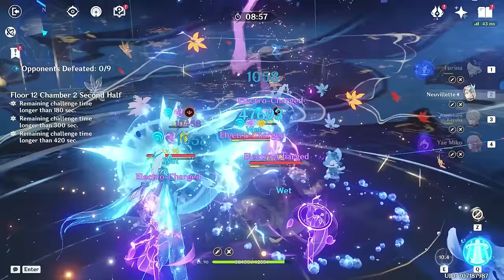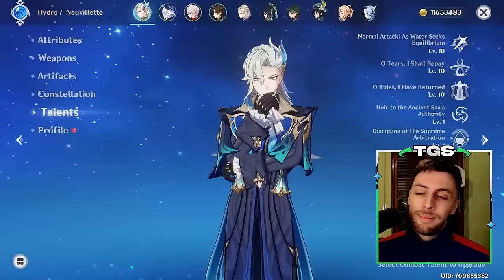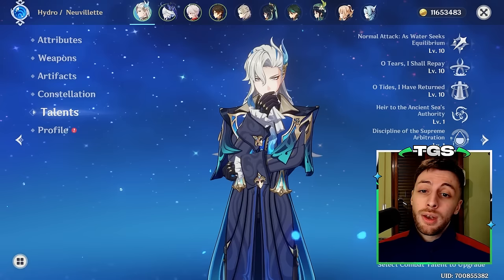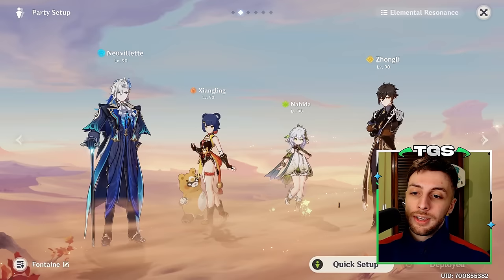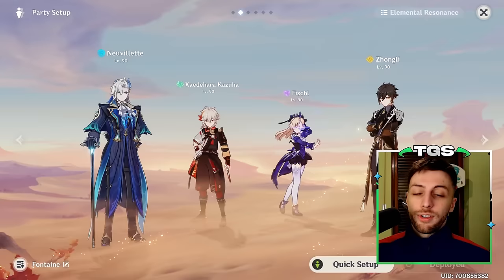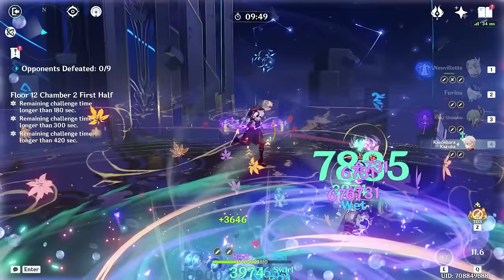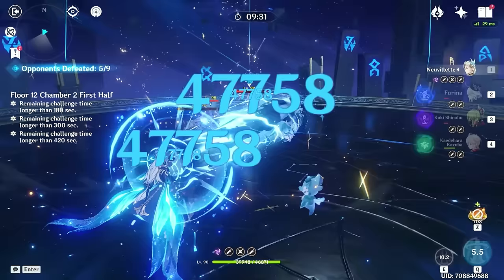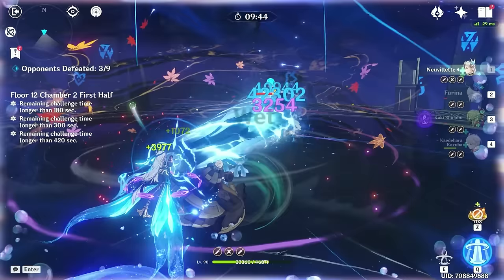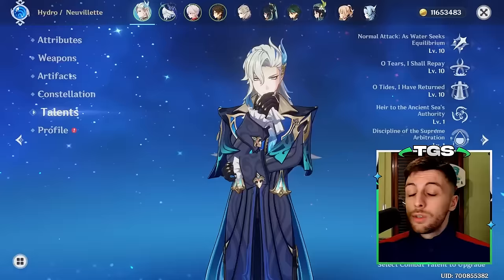The other thing I want to say is that you shouldn't underestimate his elemental burst and skill damage. He's for sure a charge attack damage dealer, but his burst and skill can be nice nukes. I see people leave his burst and skill talent at level 1, and I don't think that's good. On Vaporize teams especially, the burst and skill have pretty nice single-hit potential that can trigger Vaporize consistently. For other scenarios it's not as impactful, but it's still front-loaded damage — useful to finish off enemies after a charge attack leaves them at low HP.